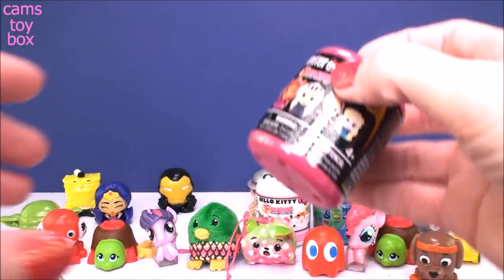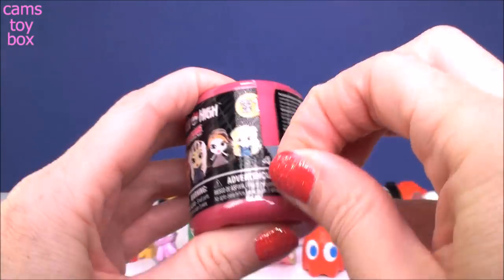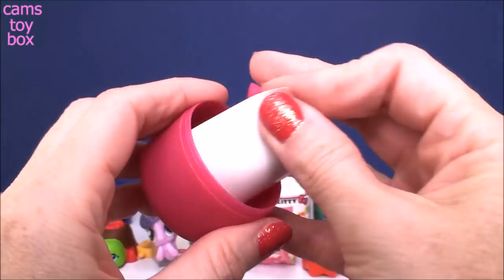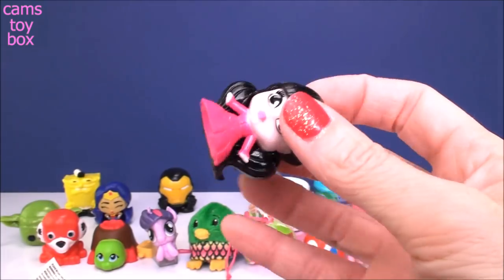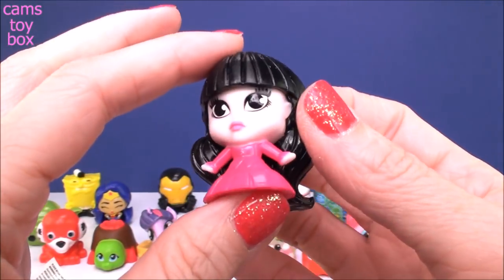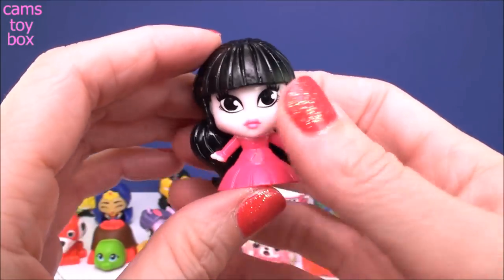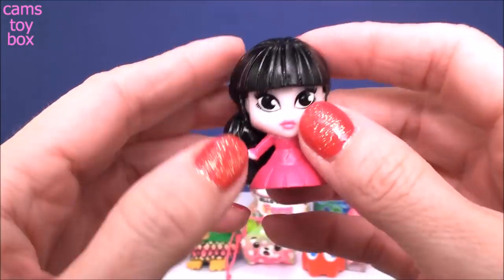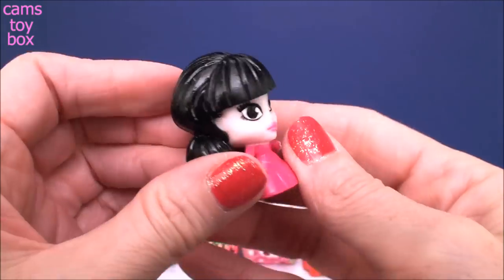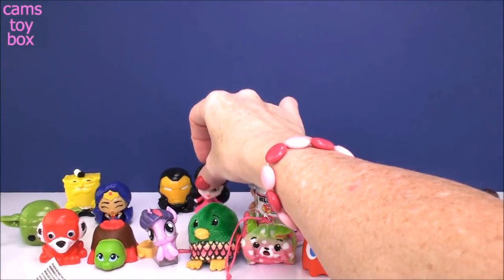And our next one is another doll one — this is a Monster High doll fashion from Series 1. I love this one. We got Draculaura. Look how pretty she looks. I love that dark black hair against her pink dress. The hot pink — it's so pretty. And she's like really super pale. So again, super hard head, but her dress and her body are soft. And even her hair is pretty soft and flexible. Another really, really pretty one. I like that one.